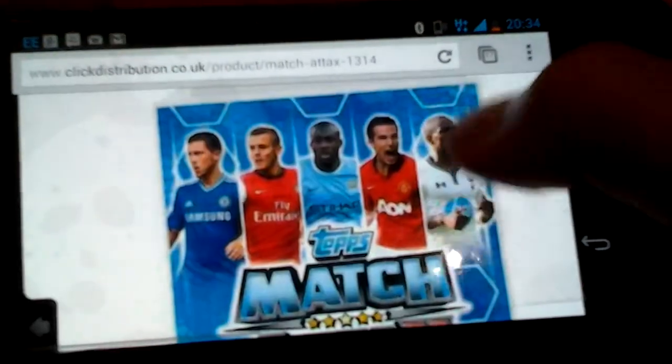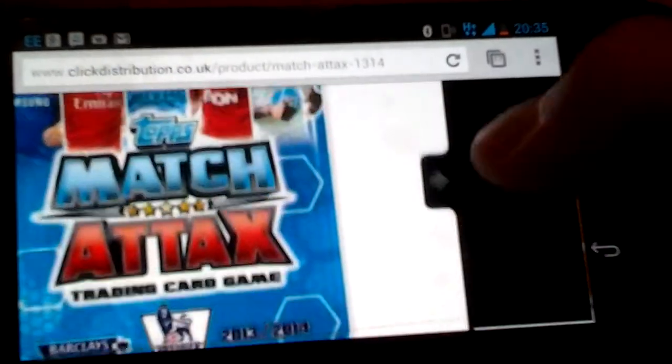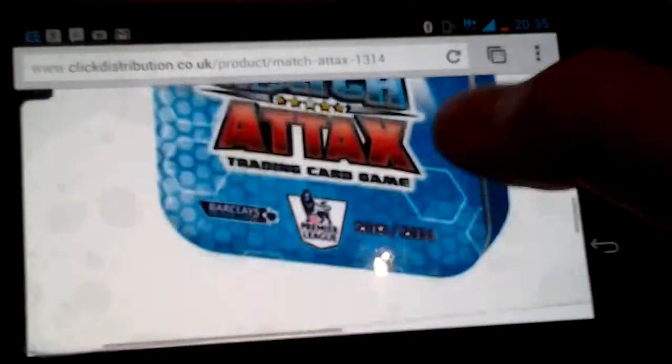Next you've got the binder, which is pretty basic, and it says: who will make your 100 million super squad? It does look like there's going to be a new type of play this season.